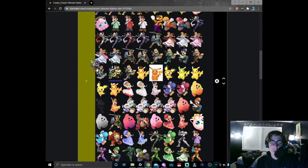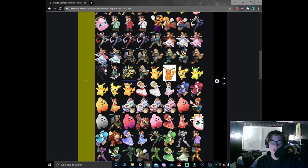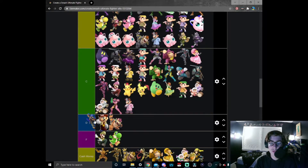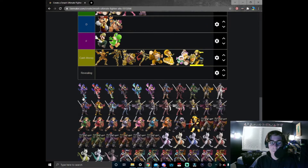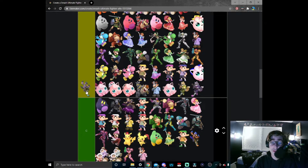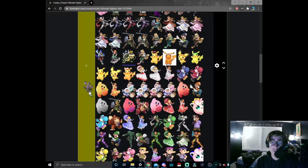Moving on to Falco — we have the white Falco, the original. Very nice, I'm gonna put it here in B tier. Orange Falco — I'm sorry, I do not like orange Falco; it's gonna go here in C tier. Purple Falco is actually pulled off really well, and I respect it so much that it definitely deserves a high B tier placement.